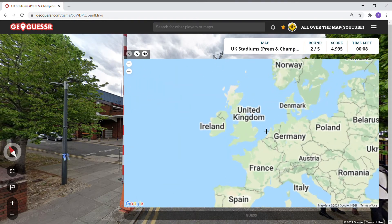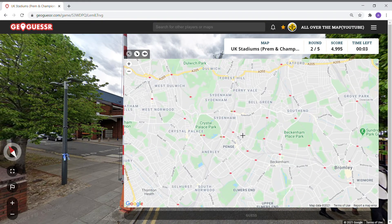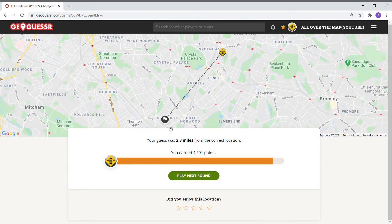Crystal Palace — or Selhurst. Selhurst, where are you? I knew it was south, south of Crystal Palace. Not too bad — 4691 points.